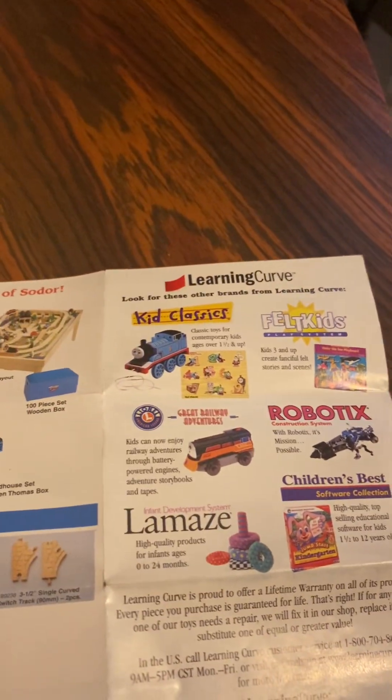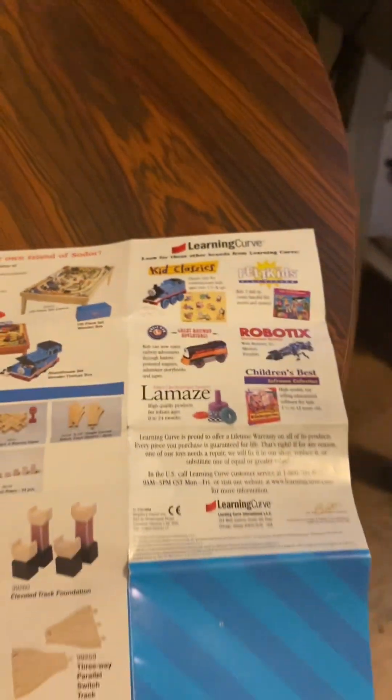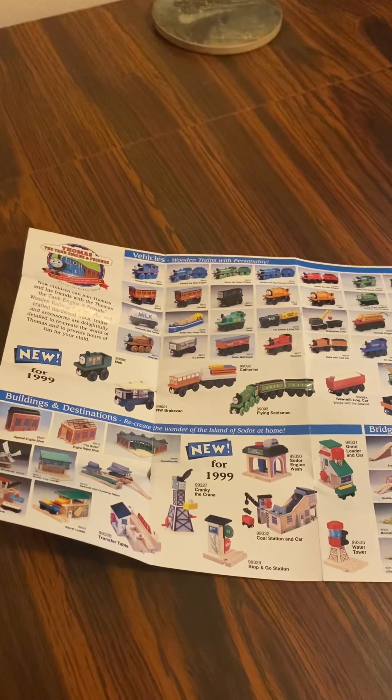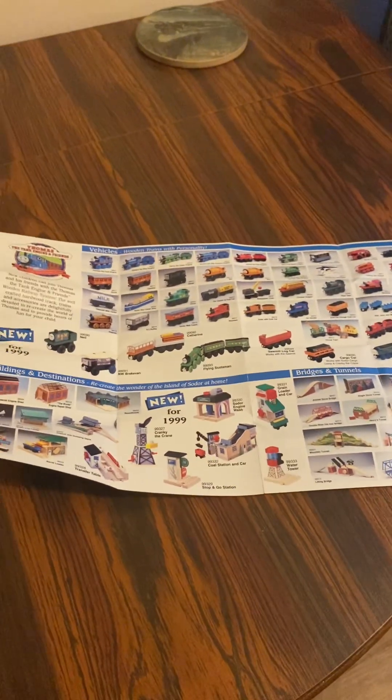That's a running curve — look at these utter green running curves, kid classics, made for kids. Best part of my video — Thomas Wooden Railway pamphlet. That's nostalgia. I'll see you on other pamphlets.